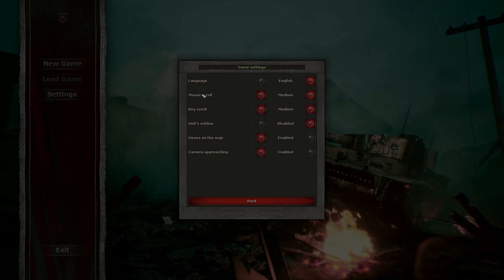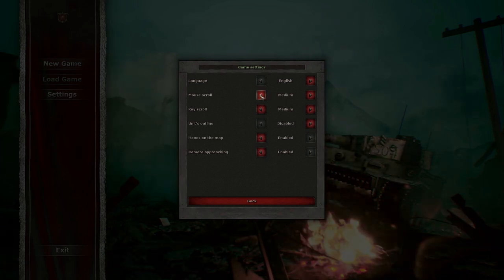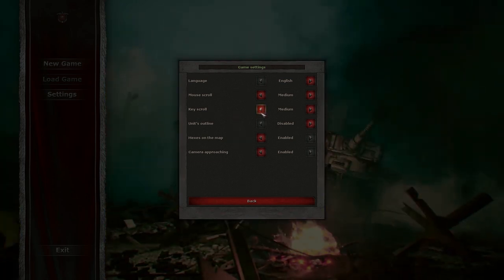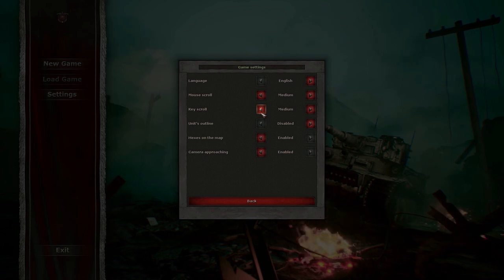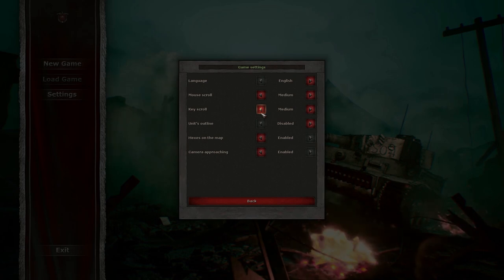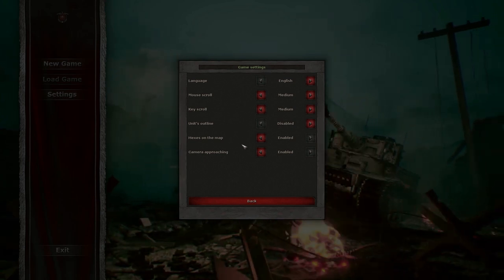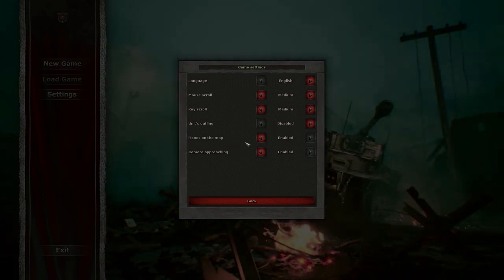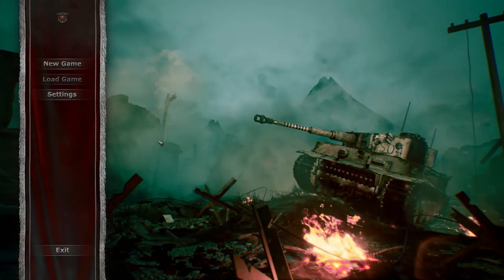Let's go to the game settings. You've got your language, mouse scroll — I put mouse scroll on medium — and key scroll on medium as well. I found out that you can't really move around the map the way I want to. The only way you can do it is with the arrow keys, and it's not great, it's a bit clumsy. I've just checked the game out a little bit before making this video. Camera approaching I'm not really sure about. Hexagons on the map — definitely got to have those.